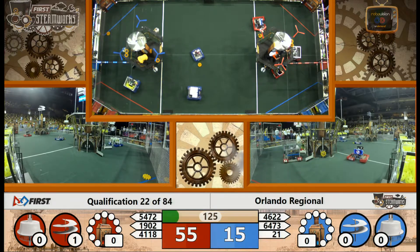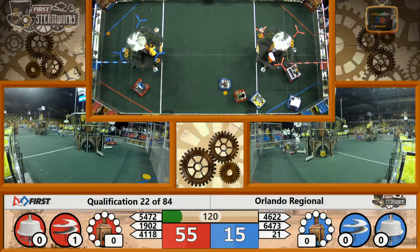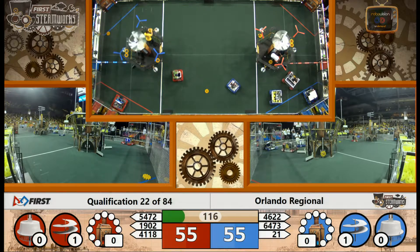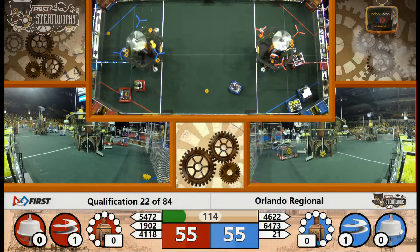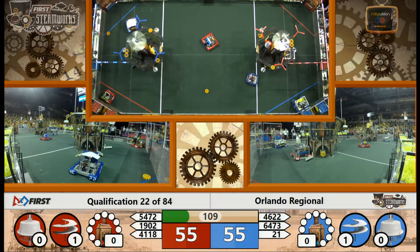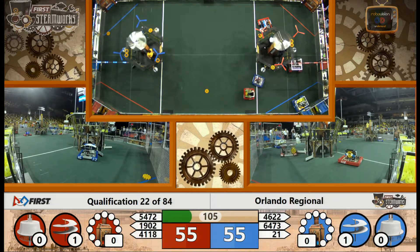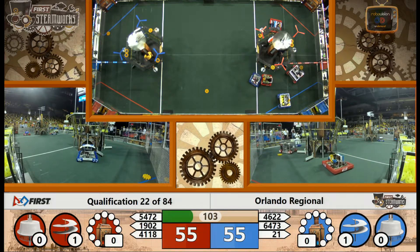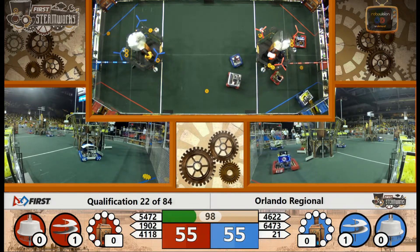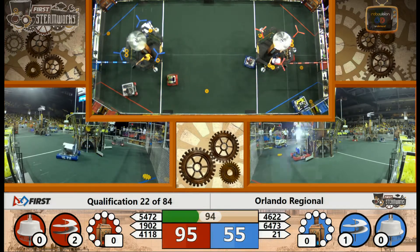Team 1902, Exploding Bacon, quickly deposits that gear. Bump and run coming through, trying to slow down those three blue machines. 46-22, the Wildcats moving back already with the gear, trying to strike first, see if they can get that second gear turning. Lots of robot-robot interaction over here near the blue loading zone. Looks like Red Alliance got that second gear turning first.